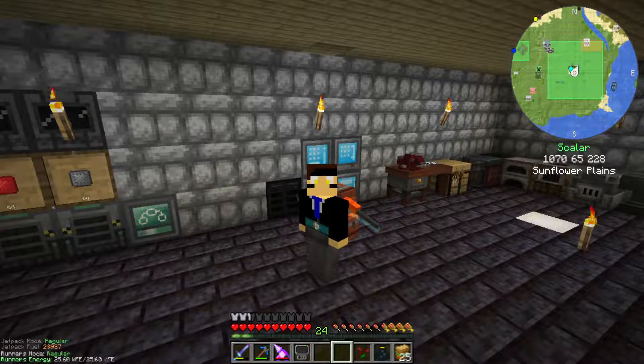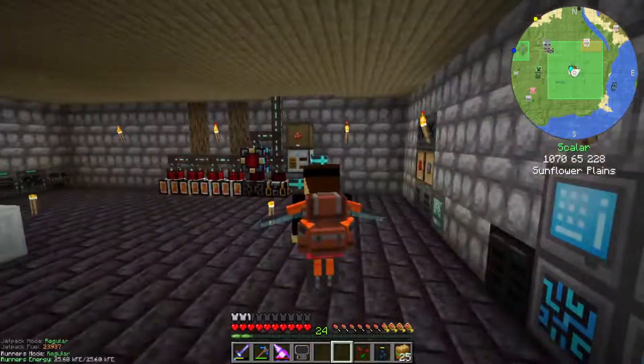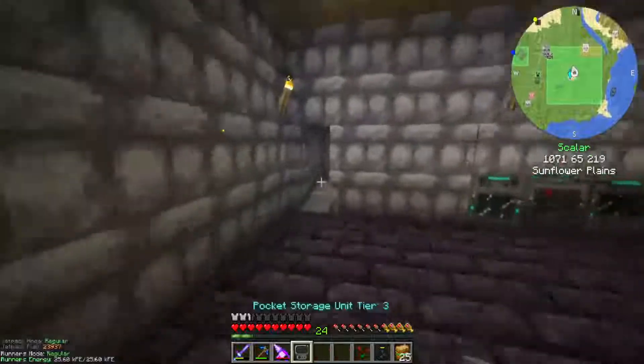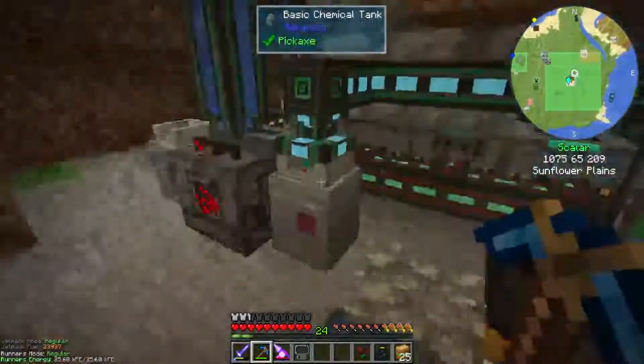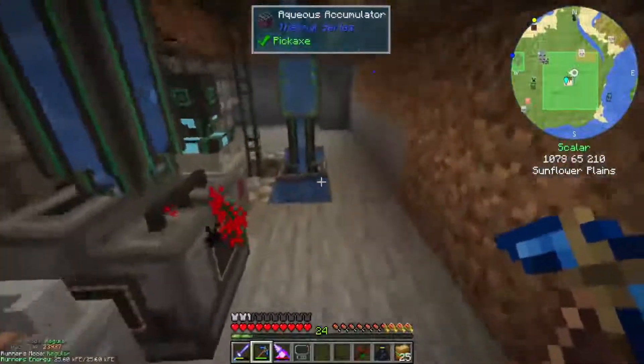Hey, welcome back to Direwolf20. We are here today for a brand new episode. Without the atom, as you can see, my jetpack and my backpack are now one in the same - they just kind of overlap. I thought that was funny to point out. I'm gonna come back here today, we have put a new frame door in back here to navigate around instead of having to jump through those wires.